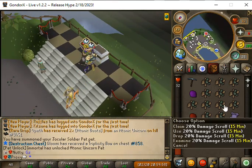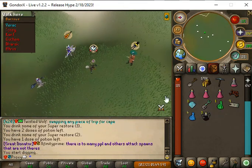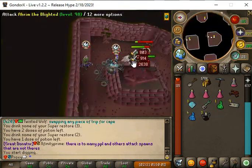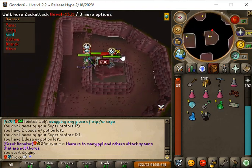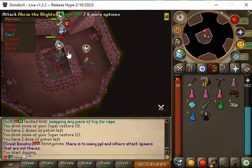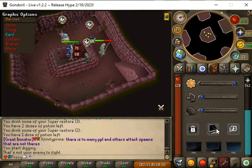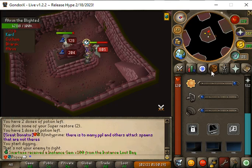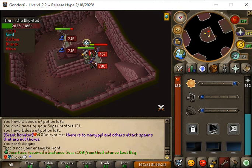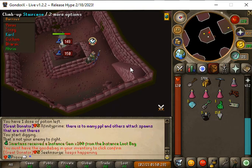We are doing the barrels mini-game. What you do is you just dig — it's like normal barrels. You open the coffin and attack the monster, attack all of them, and the blue one is the tunnel. You open the chest at the end and we got three looting bags and some instances. Thanks everyone for watching!